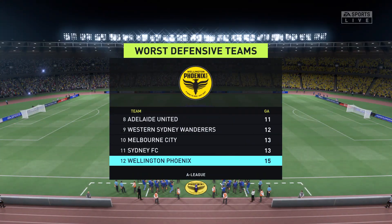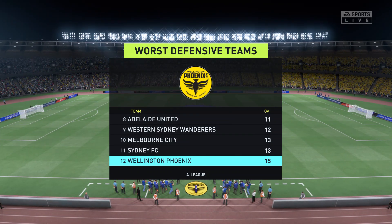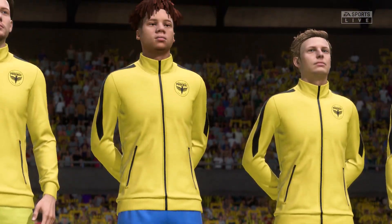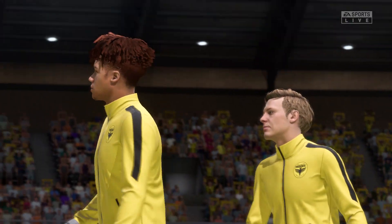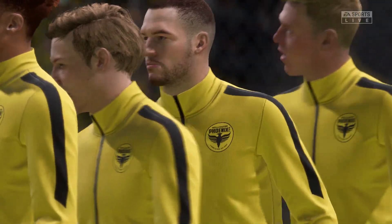Something that really needs to be tightened up for the hosts is the defensive situation. Look at the statistics — it's the worst defence in the league, Stuart. Well, defending has to start from the front. And this season, the forwards haven't put enough pressure on their opponents. That's why it's so difficult for the rest of the team to make good defensive decisions. It's been really poor from the front players.